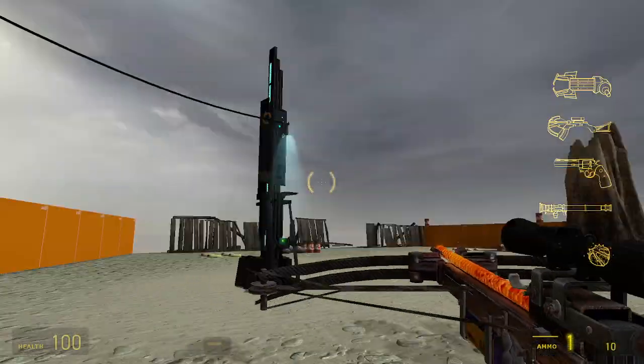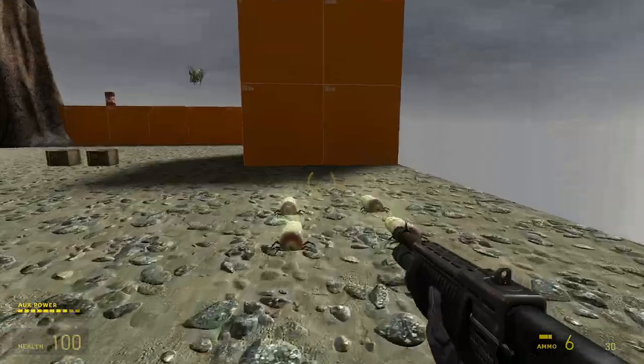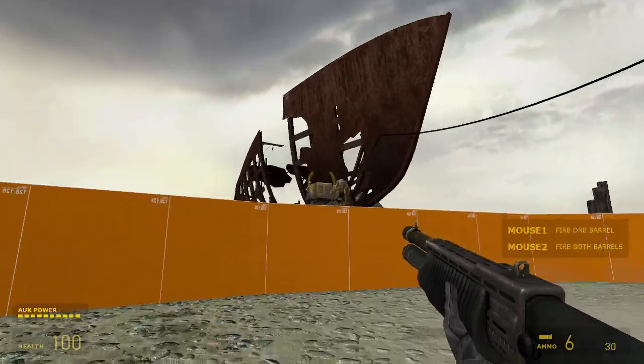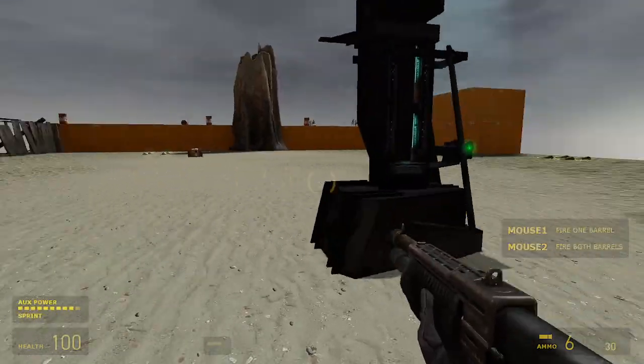Alright, so multiple stages. The initial goal is to kill grubs, piss off the guard, draw him out. There's a vortigaunt over there manning the generator — generator power. There's a thumper, and the player can turn the thumper on and off.